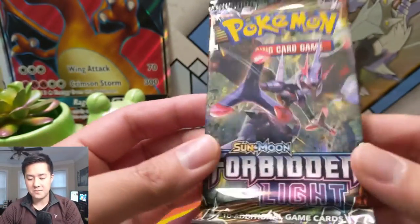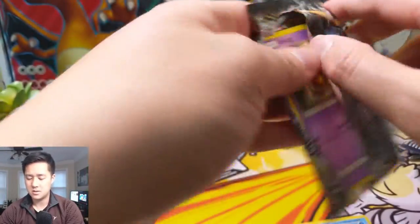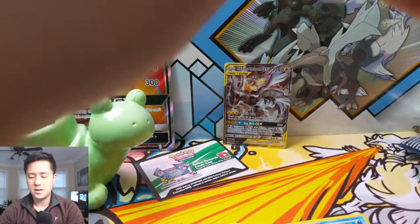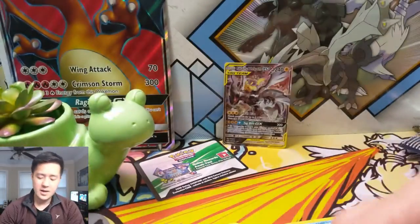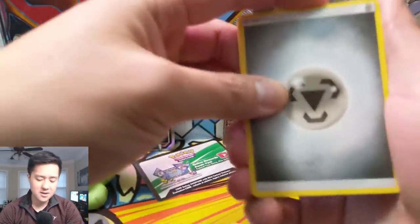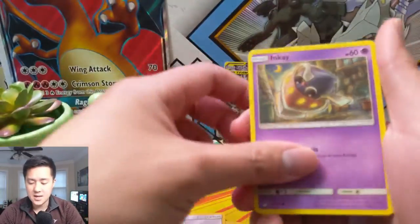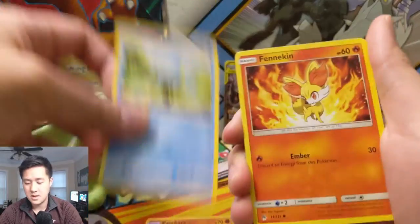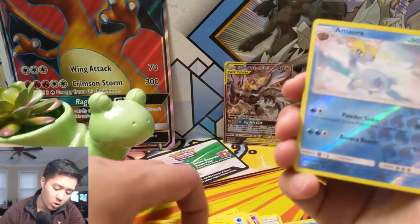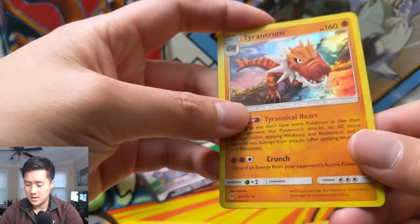On to Sun and Moon — we have a Forbidden Light pack with Naganadel on the cover. I don't remember everything in Forbidden Light, so when we do get a pull it's a nice surprise. We have Mesprit, Ultra Space, Inkay, Pumpkaboo, Doublade, Treecko, Helioptile, Amarura, and then a Tyrantrum — that's a pretty cool card.